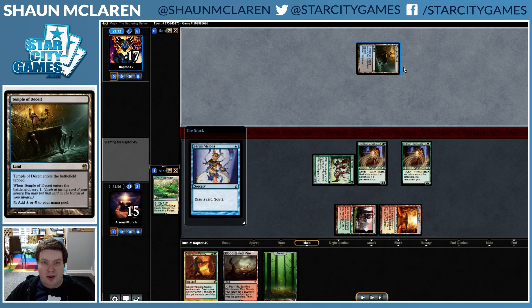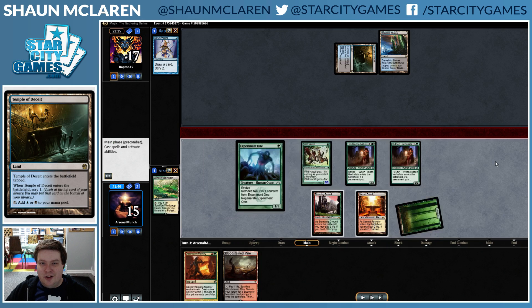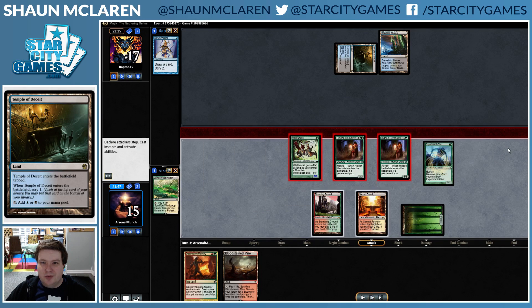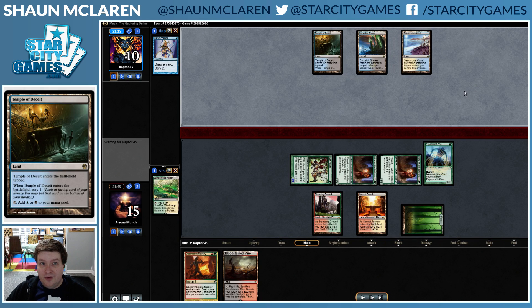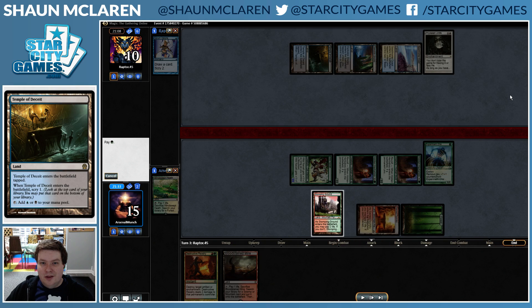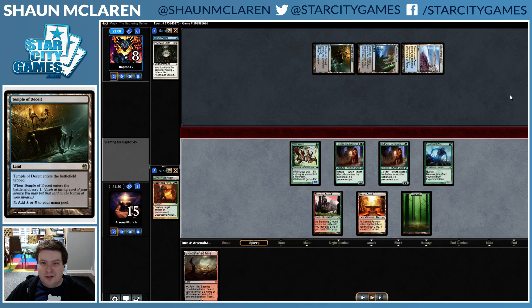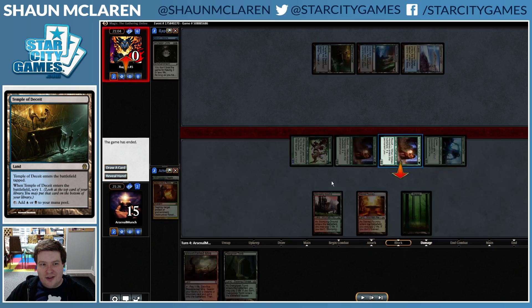Backed by Destructive Revelry, we're looking to be in a great spot against a non-Lotus Bloom hand. This is just going to be a really good clock, or at least good enough. With Destructive Revelry to deal with Phyrexian Unlife — and there's the Unlife — we are obviously going to revel in destroying it.